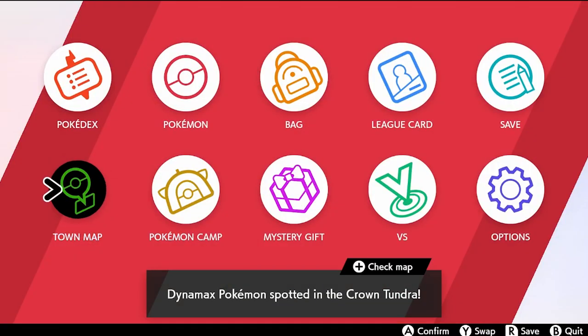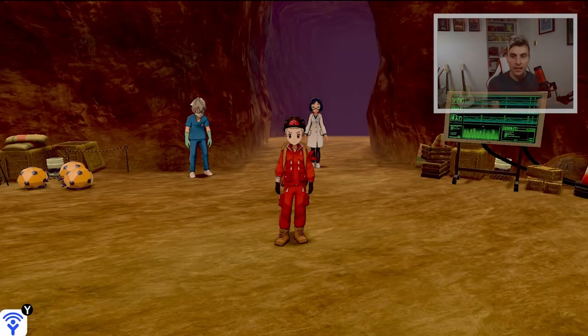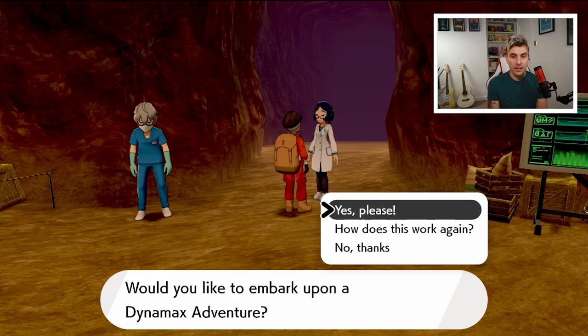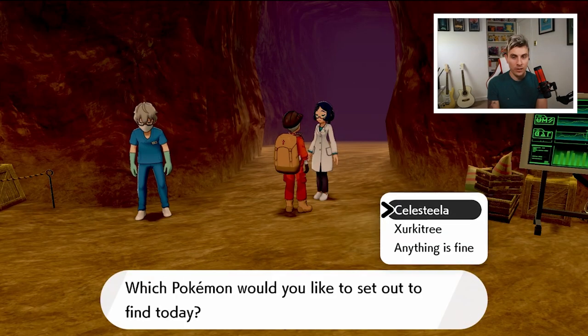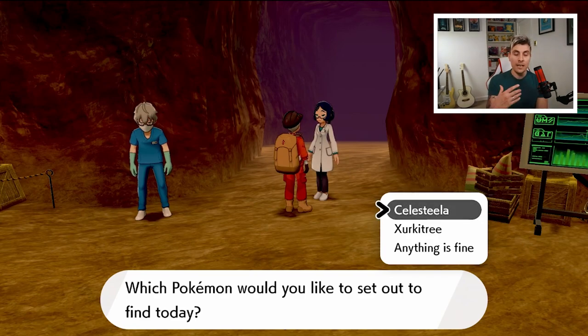The Max Raid dens for Dynamax Adventures are located right next to the station on the Slippery Slope at the very start of the Crown Tundra. Once inside, approach the lady at the entrance and talk to her to start. I've previously encountered Celesteela and Zirketry, so those paths are saved. If you catch a Pokémon the path is deleted, so encounter it without catching it to keep the path saved for future shiny hunting runs.